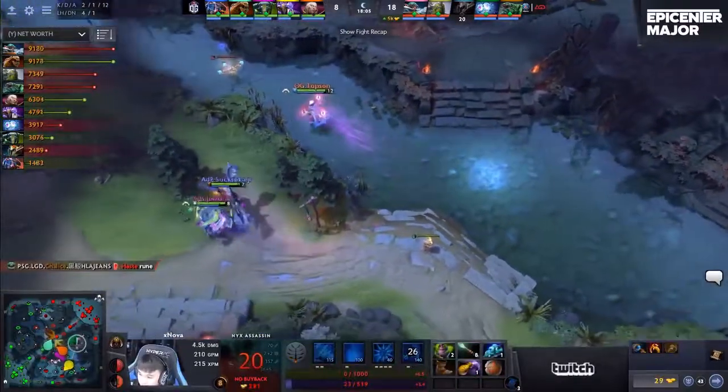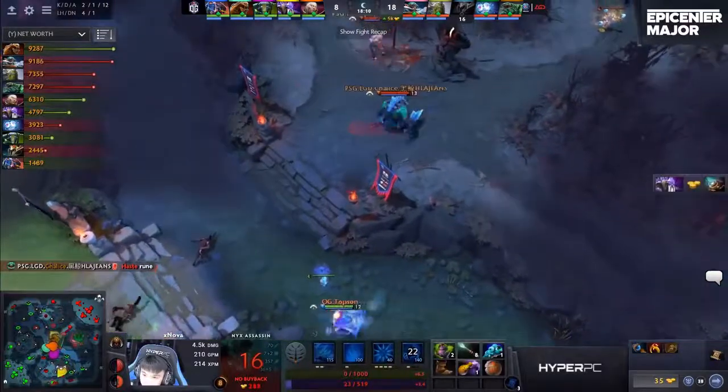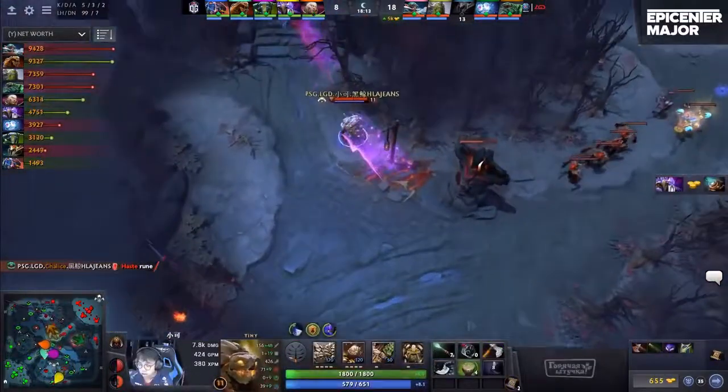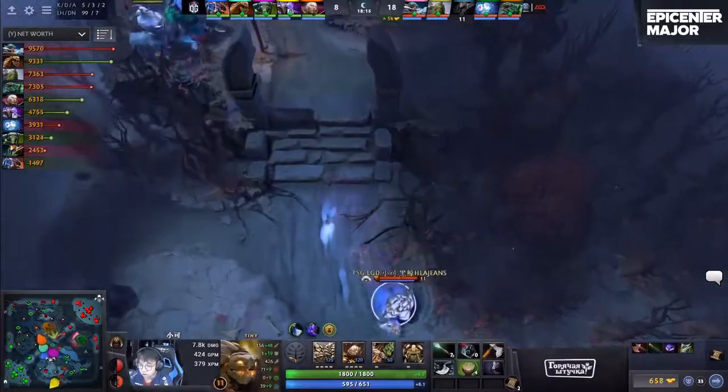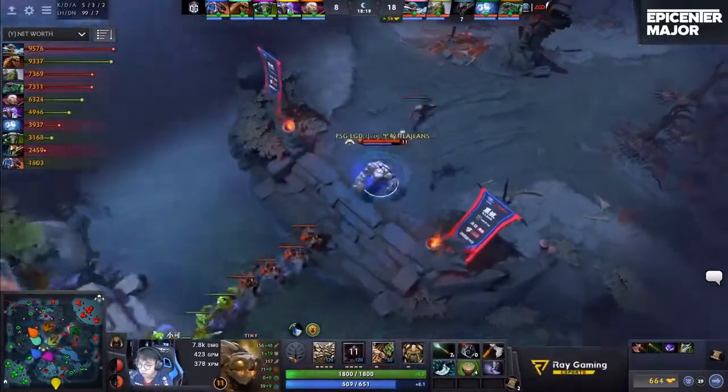That's a situation where you think — wait, there's a Nyx Assassin in our jungle. We're probably going to have some wards in our jungle. We see sentries placed down from Sokshar, but he wasn't able to find any vision. And there are three deep wards placed right now into OG's jungle.